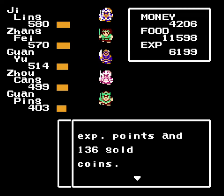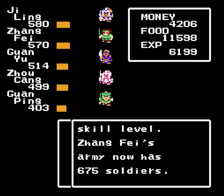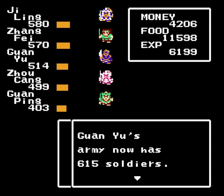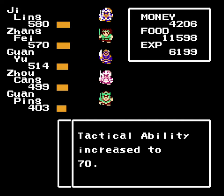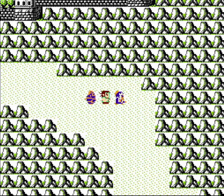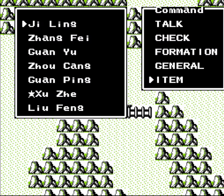It wouldn't be my first LP that took me to the Great Wall of China. Before defeating those bandits, we gained a level, a little more soldiers, and we learned the Shui Lei tactic, which is the level 3 water elemental damaging tactic, but unfortunately it's still single targeting, so it's not really that extraordinary. I mean, it is stronger than before, but other than that.